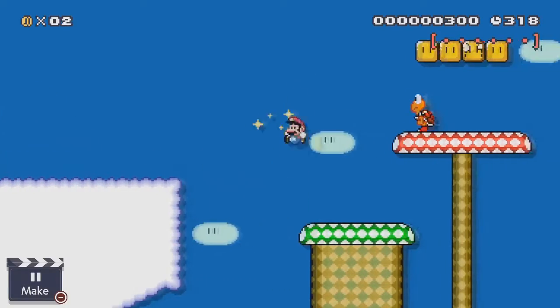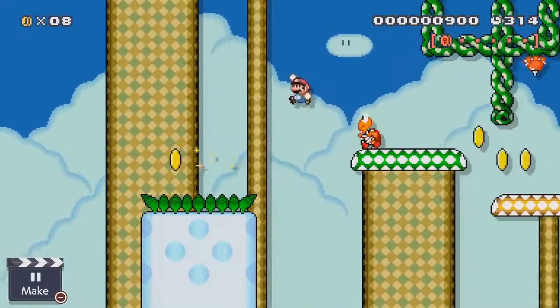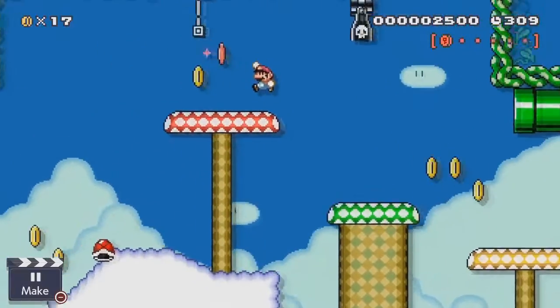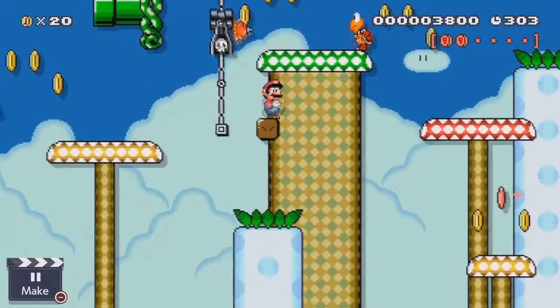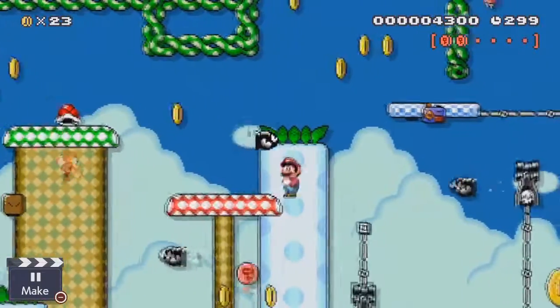The first three pink coins are actually on an alternate route altogether, starting at the beginning. I really like the fact that there are two completely different routes to the first part of the stage. One is a little more profitable than the other and has far fewer enemies, but you're in danger of falling into the pit a lot more often.